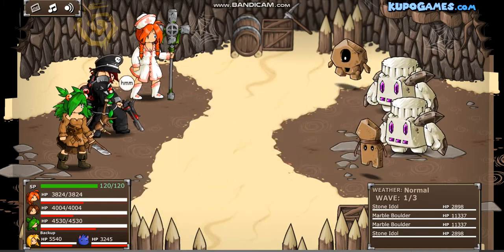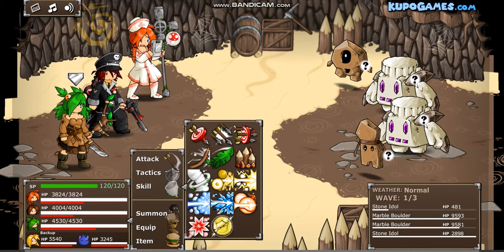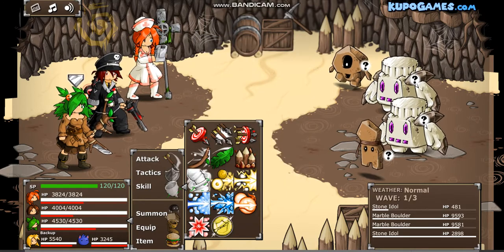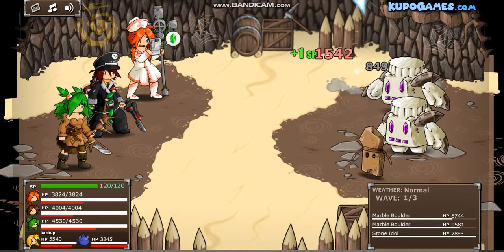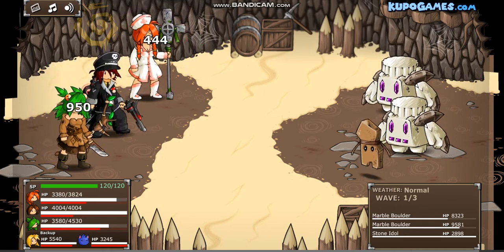Apparently these guys are actually weak to air strike because they're weak to plasma — let's do some good damage to all of them. They also seem weak to ice from what it looks like. So I think I can go for an ice arrow, hopefully it can hit the stone boulders and take them out slowly, but this doesn't do too much damage.